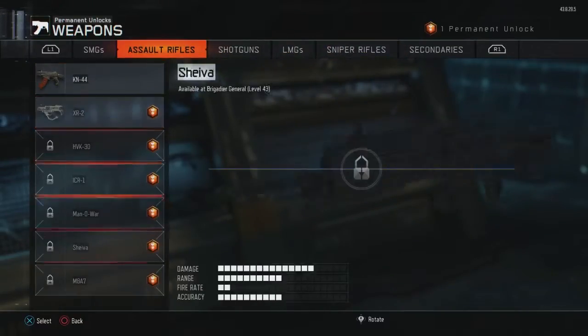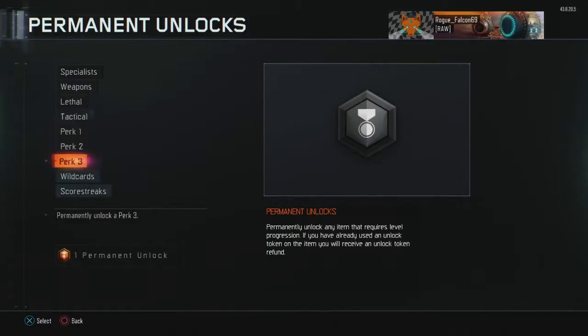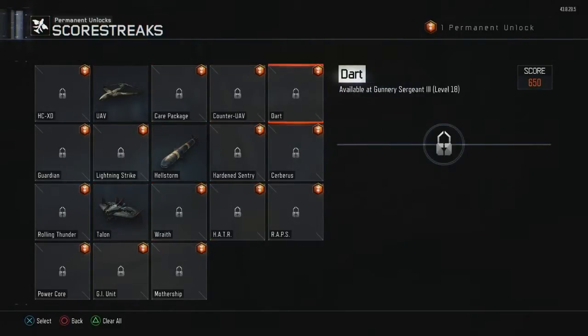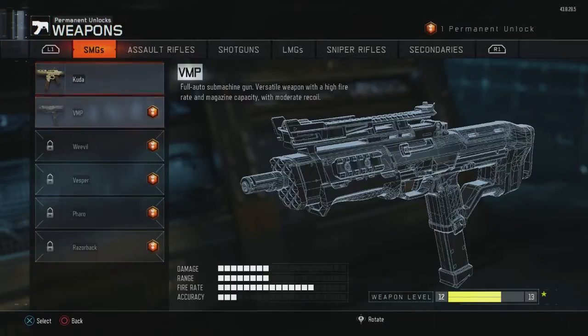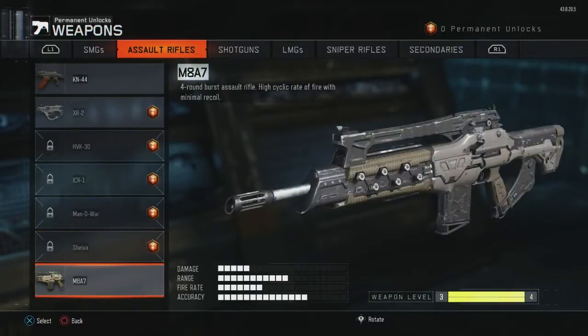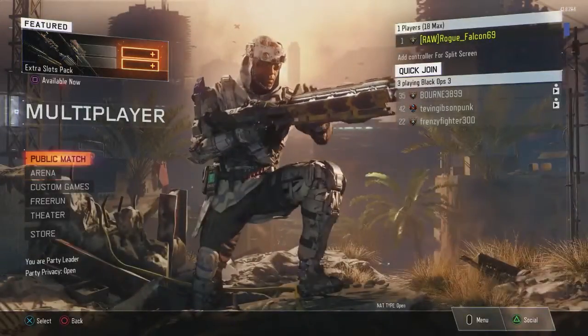I'm just going to look through these right now — scorestreaks, talents. I'm going to go to weapons and just pick the M8, because it seems like everybody likes the M8. So I'm going to permanently unlock that. Now that's permanently unlocked, so we just go back.